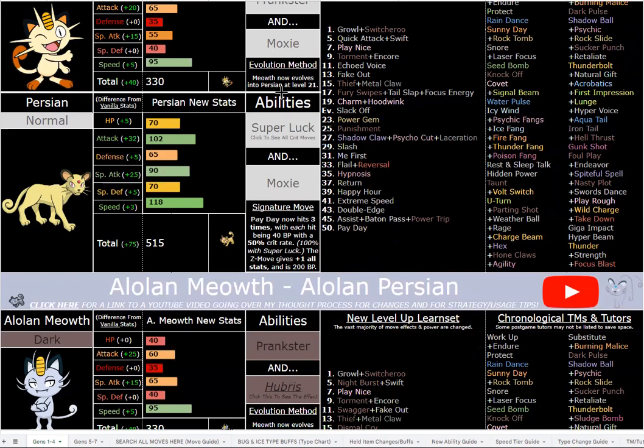Payday works well with Moxie too, because with Super Luck it's consistently 180 base power. You can also run Moxie with the Scope Lens and you're always critting Payday — a three-hit move at 180 base power overall — and you'll get plus one Attack each time you knock the opponent out. That also bypasses Sturdy and Focus Sash, as well as Energy Shield and Multi-Scale, which are common abilities and items that would otherwise prevent you from sweeping.